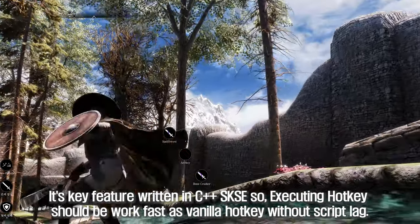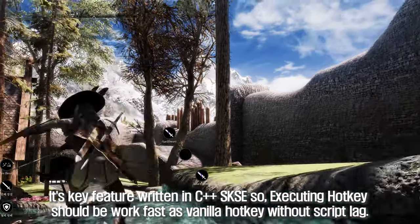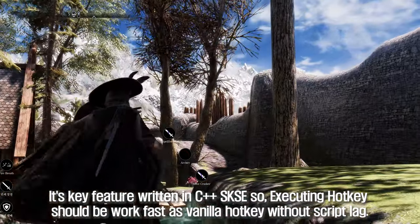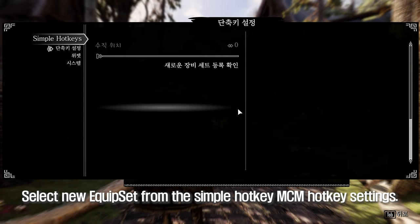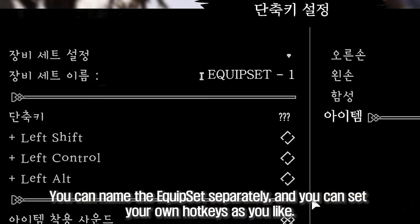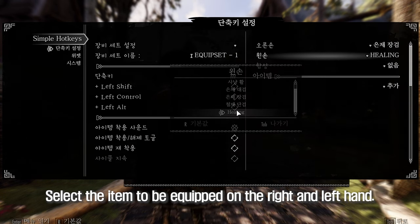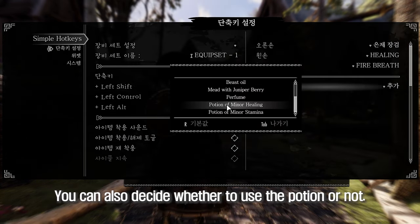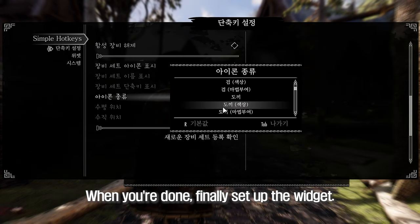Its key feature is written in C++ SKSE, so executing a hotkey works as fast as a vanilla hotkey without script lag. Select New Equip Set from the Simple Hotkey MCM Hotkey Settings. You can name the Equip Set separately and set your own hotkeys as you like. Select the items to be equipped in the right and left hand, and decide whether to use a potion or not. When you're done, finally set up the widget.